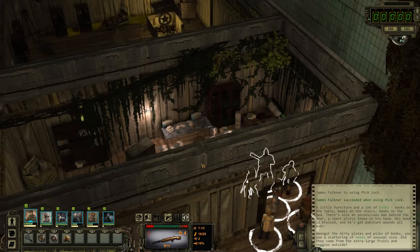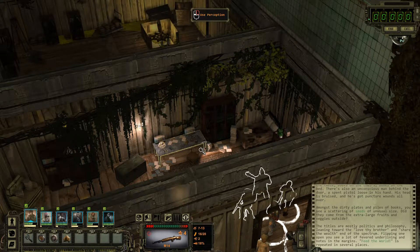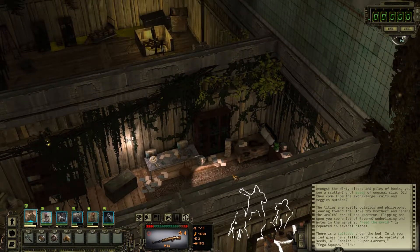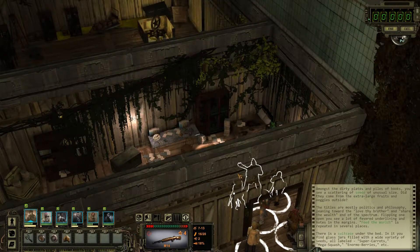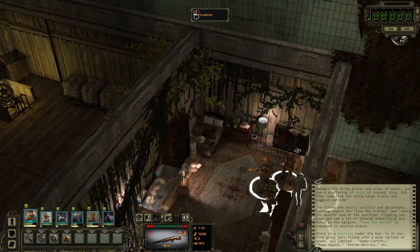Amongst the dirty plates and piles of books, you notice a scattering of seeds of unusual size. Do they come from the extra large fruits and veggies outside? The titles are mostly politics and philosophy, leaning toward 'love thy brother and share thy wealth.' Flipping through one open, you see a lot of fevered underlining and notes in the margins. There's a suitcase under the bed with glass jars filled with seeds — all labeled super carrots, mega squash, enormo berries, etc. I love enormo berries — what an amazing cereal.